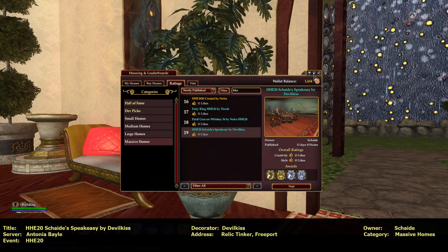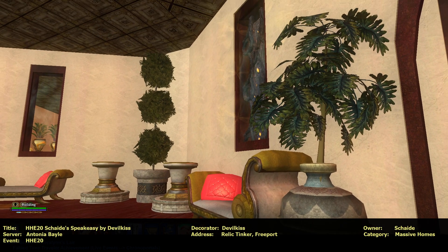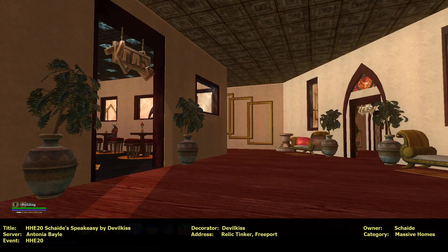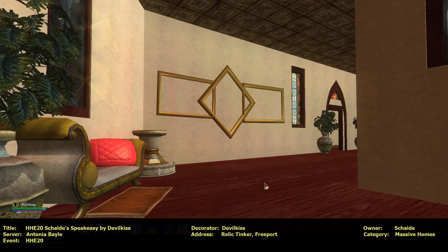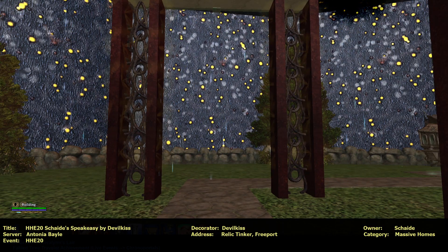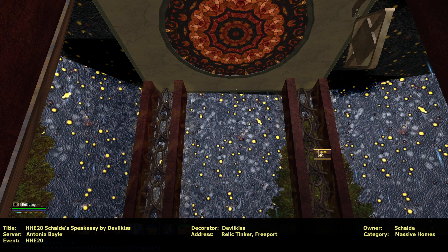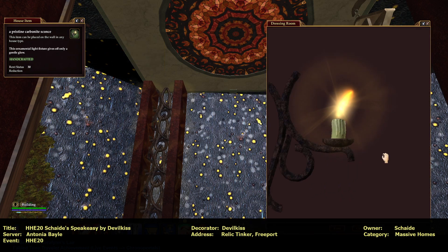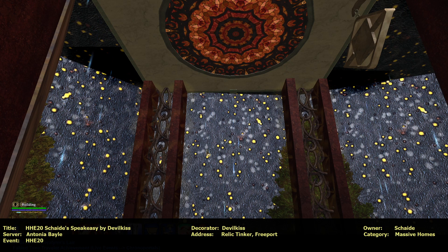Here we go. This is the last one on AB — last published one. Look at this. This is gorgeous. Wow. Let's go this way first. Wow, what is this? A chain? Oh cool — it's not a chain, it's a sconce. That is really nice.